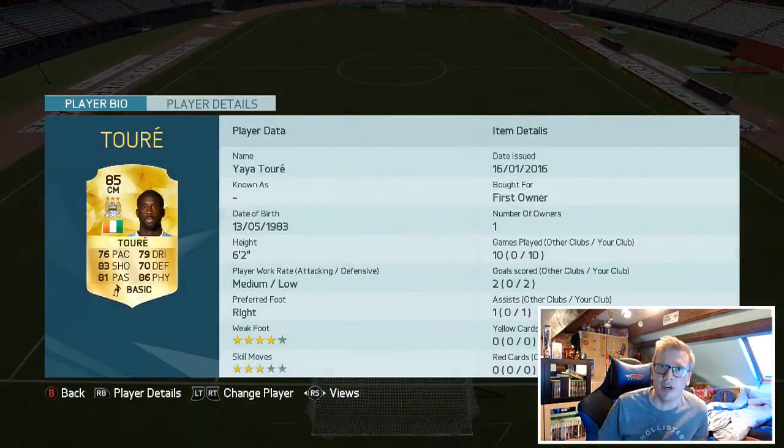On the other side, we've got Yaya Toure. I originally used Fernandinho, but I thought Yaya Toure would add a bit more height, strength, and metal into that midfield to go along with Krakowiak, and he has been superb, lads. You'll see him score one of the goals — he goes on a bombarding run and sets up De Bruyne, who finishes nicely.